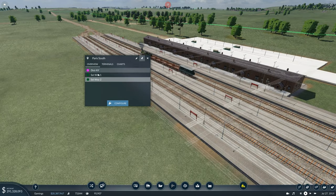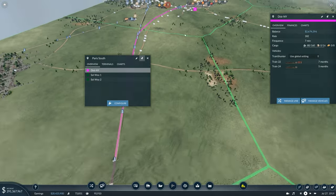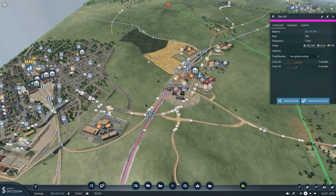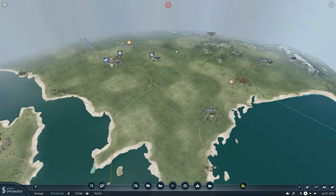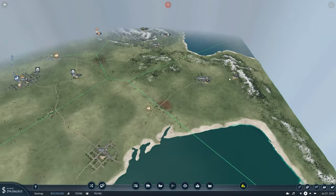On this route here we've got a line called distribution to north yard, and this literally goes all the way down to the distribution hub. The same can be said from the south. What we need to do is hook up all of the surrounding industries. We've got a steel to weapons factory here, and we've also got a coal mine which is very useful because we had a coal shortage last time.